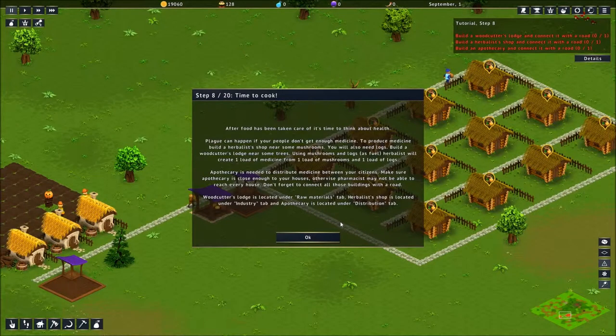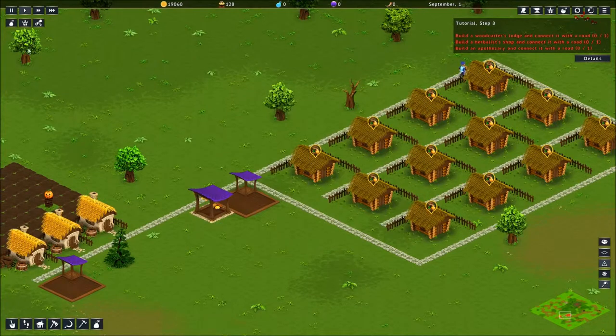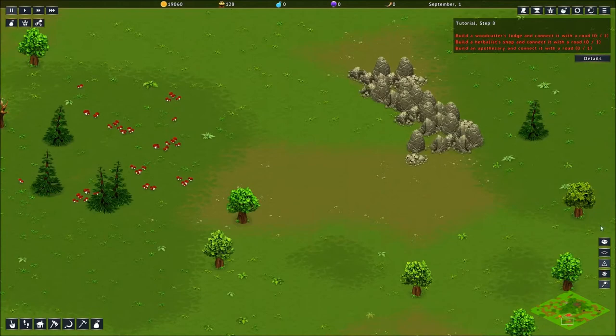Time to cook. After food has been taken care of, it's time to think about health. Plague can happen if your people don't get enough medicine. To produce medicine, build an herbalist shop near some mushrooms — we have mushrooms. You also need logs. Build a woodcutter's lodge near some trees, using mushrooms and logs as fuel. Herbalists will create one load of medicine from one load of mushrooms and one load of logs. Apothecaries need to distribute medicine between your citizens — make sure apothecaries are close enough to your houses. Hey developers — typo. Don't forget to connect all those buildings with the road.